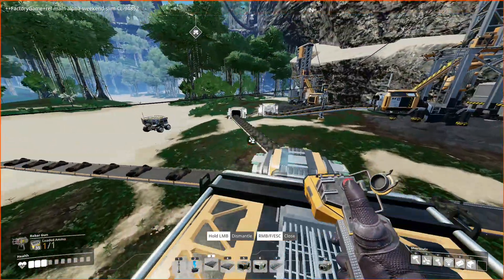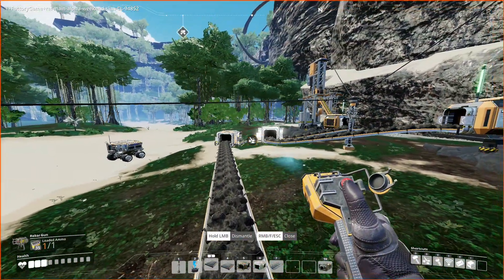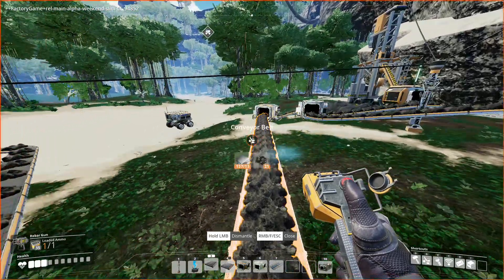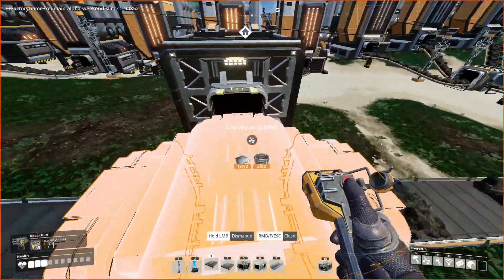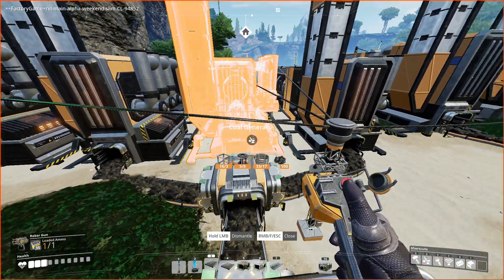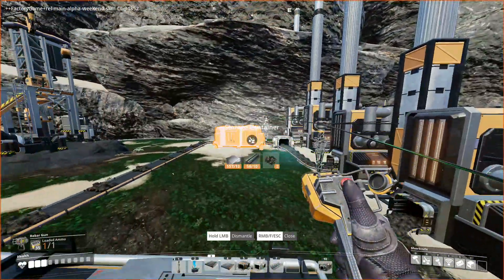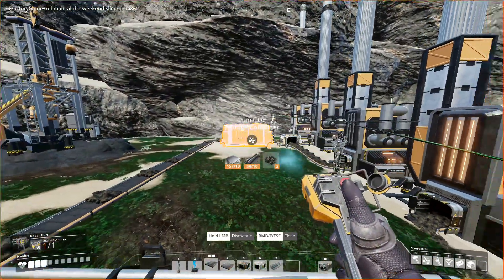You can put them here, or in front of here, or between there. Then you only have one. Here you have three. This will get you nine. And if you put them in front of the coal generators you will have 27 buffer chests.